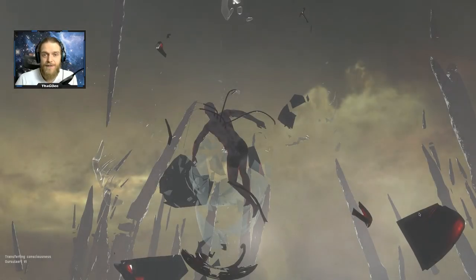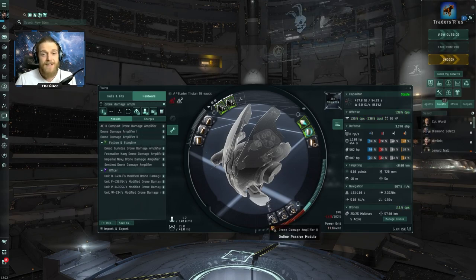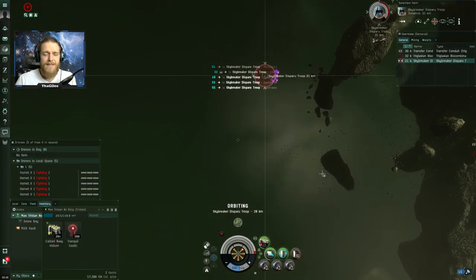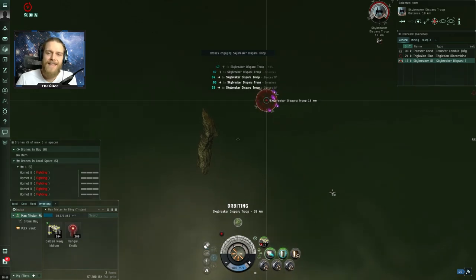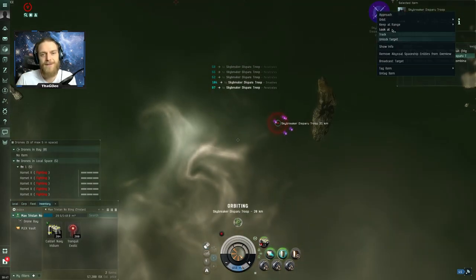So at this point I decided I'd had enough. I went back to the drawing board, maxed out the Tristan, then jumped back into another 25 filaments before I could find the Skybreaker again. And then I tasked my drones on dismantling that ridiculously overpowered frigate. This time he didn't last very long, which is a good thing, but it didn't allow me to get that nice cinematic shot of its death. So I do apologize for that.